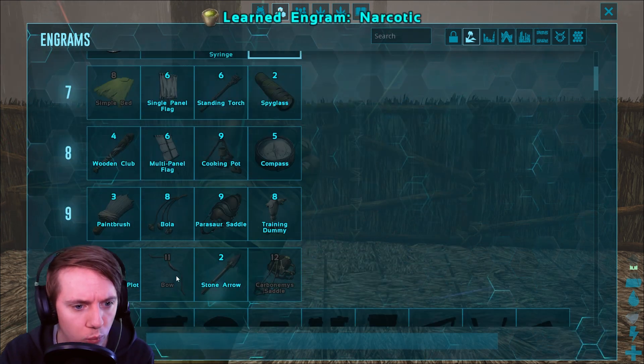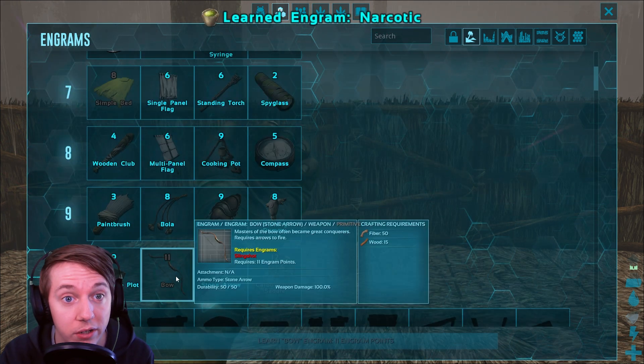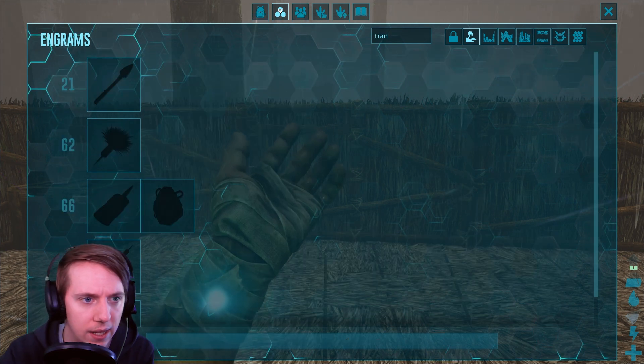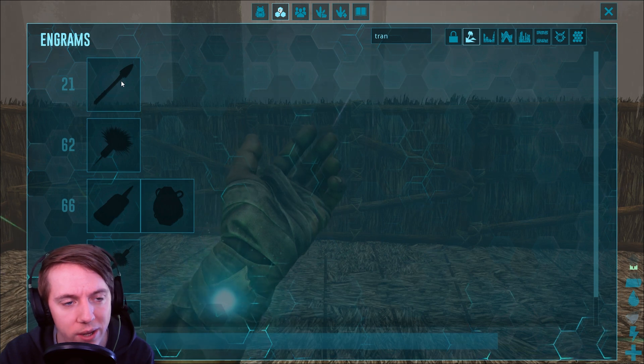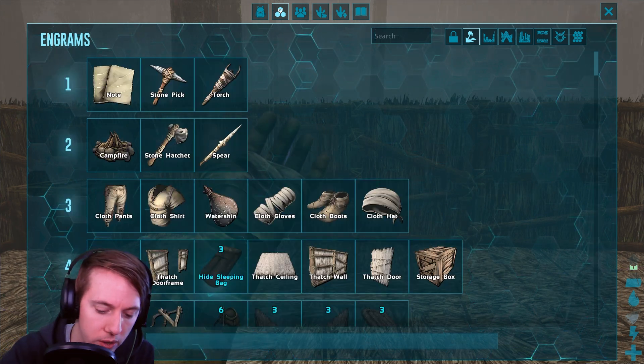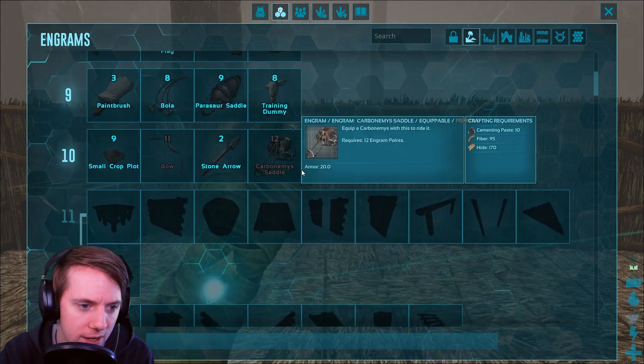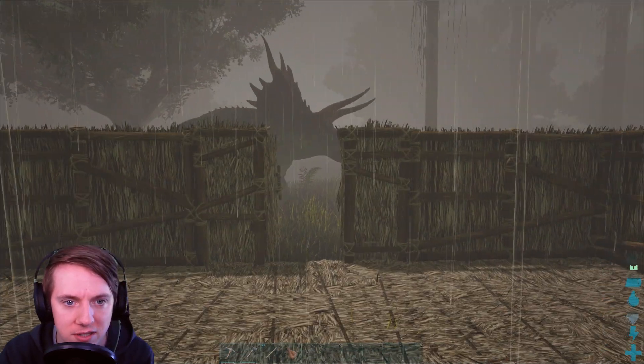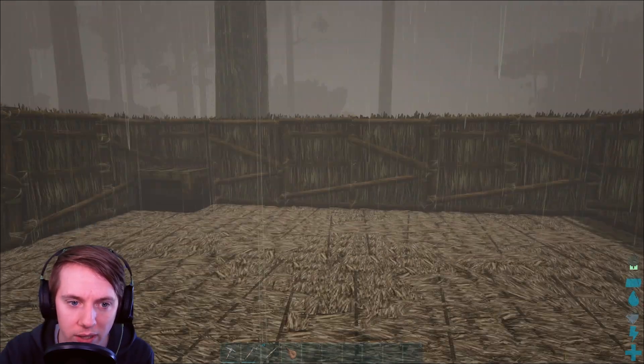So that's probably the next thing we'll work on unlocking. Let's put another point into health, unlock the narcotic, and we'll grab the bow and stone arrow. We don't have enough for that yet — we'll save our points. It looks like we can't craft the tranq arrow until level 21. We're making our way to level 21 right now, so I'm not too worried about it. I'm pretty set on waiting to take that trike down until we unlock that.